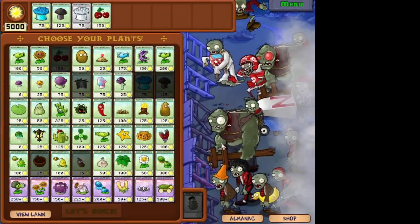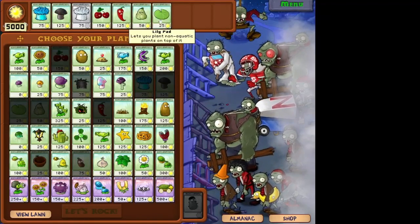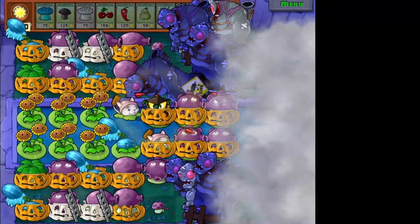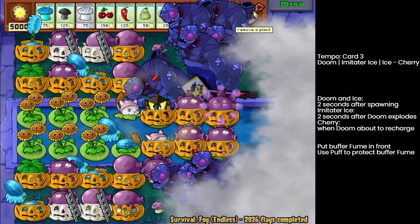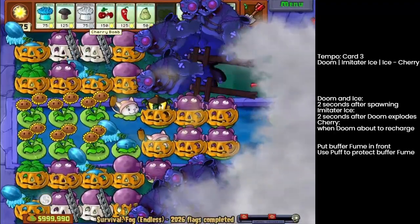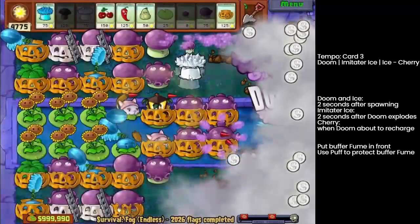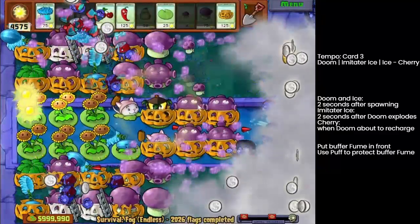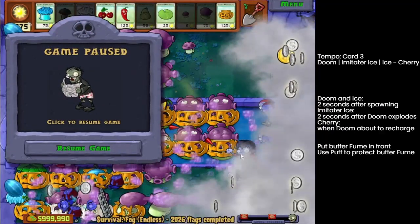Now let's apply our ideas into a slow tempo gameplay. We have a classic slow tempo, and the minor threats are basically the same as one-cob suppression — gargantors, zombies, and footballs. Slow tempo: we begin with Doom, then add the buffer fumes — a fume stream in the very front as buffers. A good time indication of whether you timed the ice well is if you freeze the dancing zombies before they spawn their backup dancers — that's a good timing.